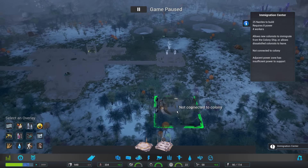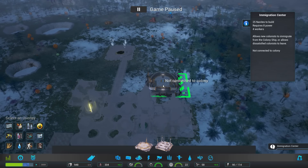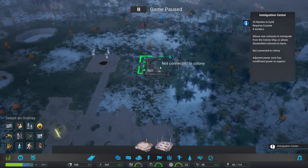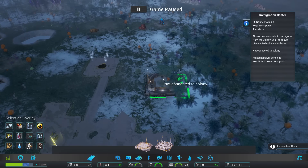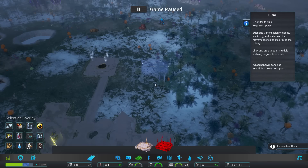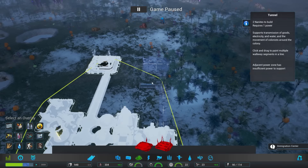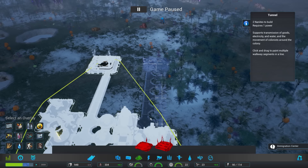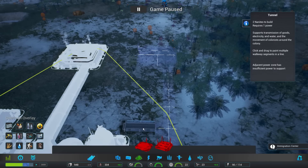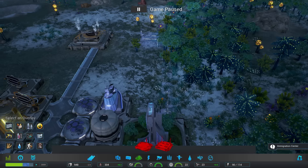I'd actually want to skip ahead a little. I want to have a hallway for them to kind of walk through — maybe right into the habitat. So how about we place the immigration center all the way back here, and then I'll connect it down through here. Can I do two connections? You can! Actually — cancel that, let's just do one hallway for now. Don't get too excited, Falcon.